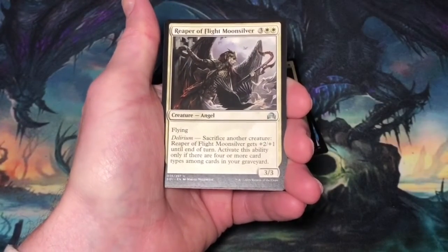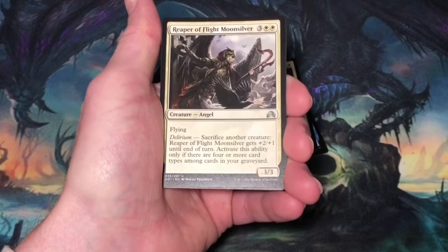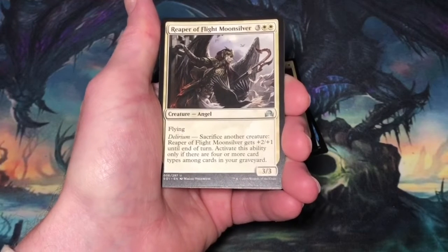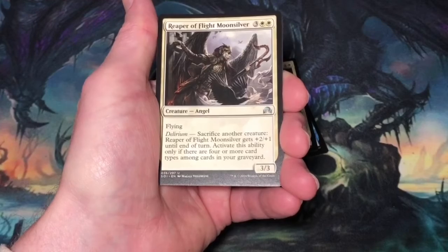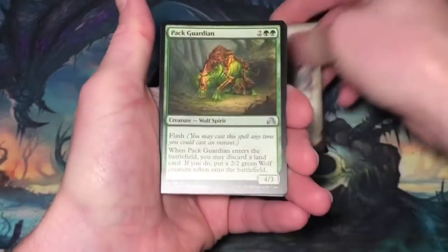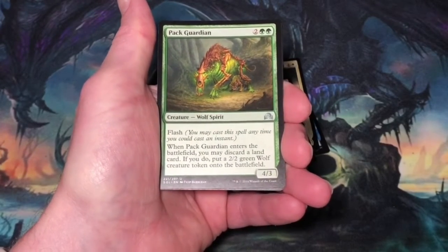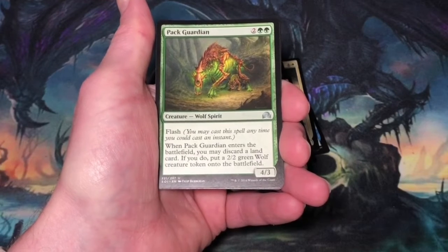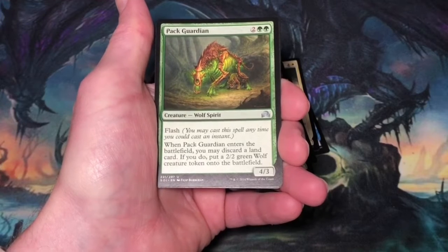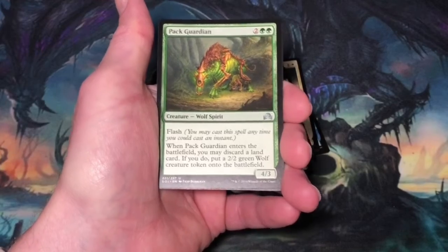Reaper of Flight Moonsilver, five mana, three and two white. Angel at 3/3, it has flying and delirium — sacrifice another creature, Reaper of Flight Moonsilver gets +2/+1 until end of turn. Activate this ability only if there are four or more card types among cards in your graveyard. Trade box. Pack Guardian, four mana, two and two green. Wolf Spirit at 4/3, it has flash. Pack Guardian enters the battlefield — you may discard a land card; if you do, put a 2/2 green wolf creature token onto the battlefield. This was a pretty fun card in limited, and it easily helps you get delirium. Still going to be a trade box card.